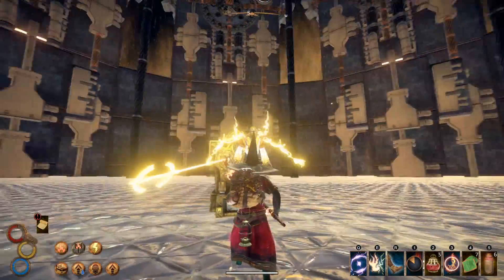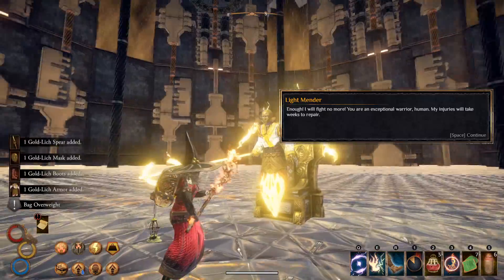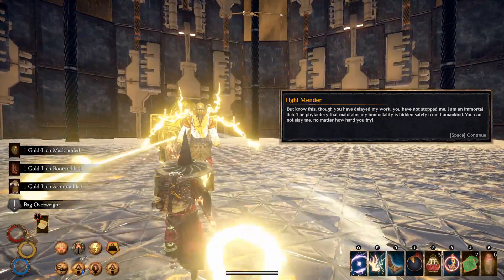Once you've defeated him, you'll get the Golden Lich set. The boots are the only part you really need for this build, so equip those.